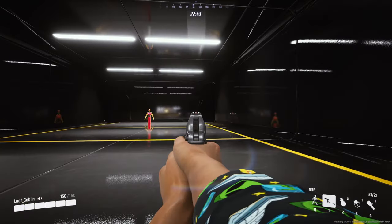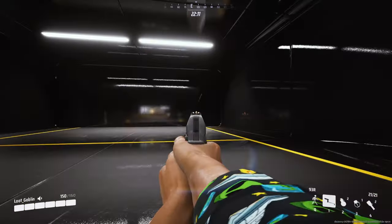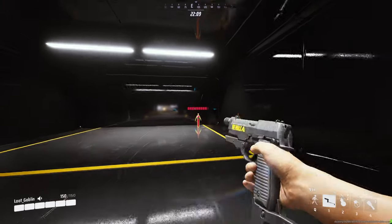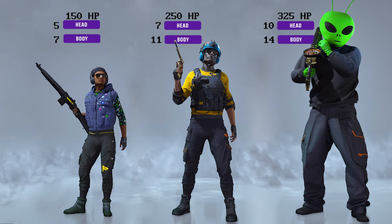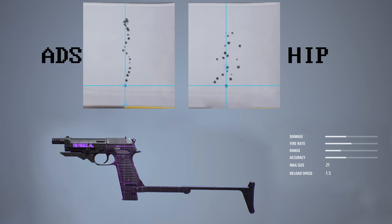It does have a damage drop-off similar to most of the light guns, so it maxes out its damage right around that 10-meter mark, which is kind of where you're going to be anyway using this gun. Due to the three-round burst, you really need to mix in those headshots to eliminate any class.